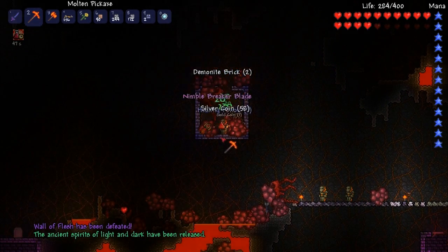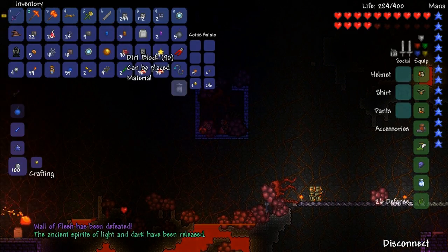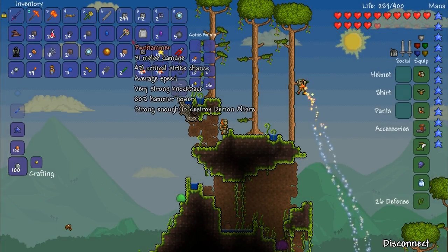You must simply defeat this boss, and once it has been killed, there is a 100% chance to drop an item named the Pwnhammer.